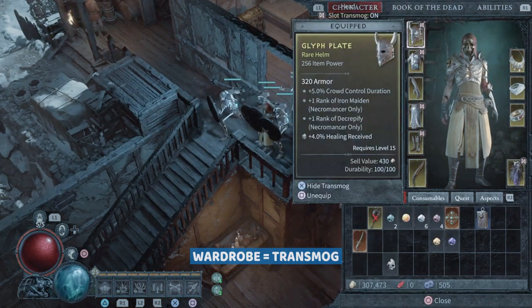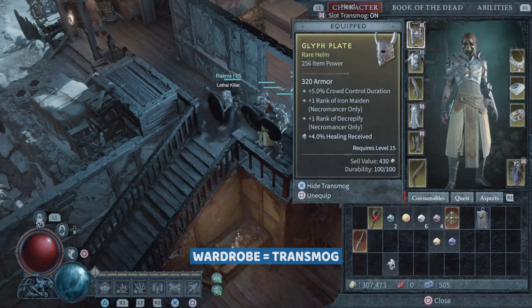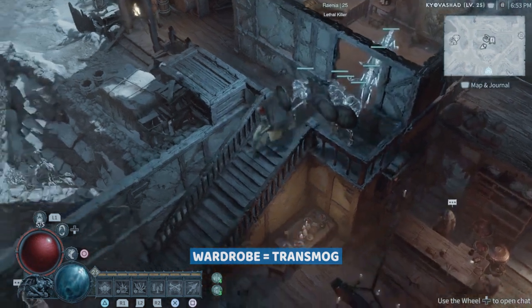Once you're in the main character field, you can hover over the item and hit hide transmog, which will then flick it back in-game to the item's original look. Or you can flick it back to your transmog look. That's it, thanks for watching guys.